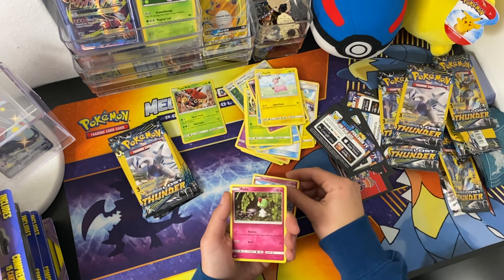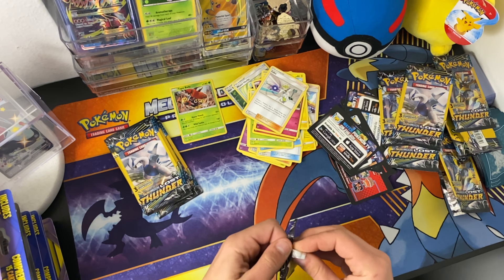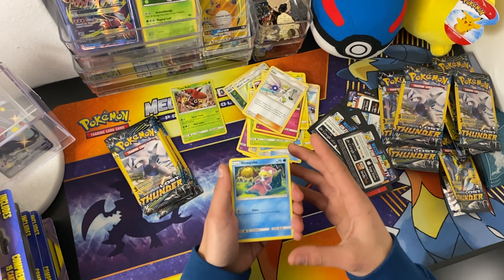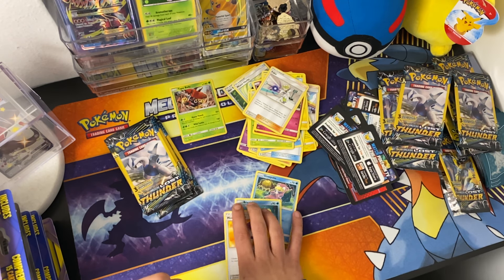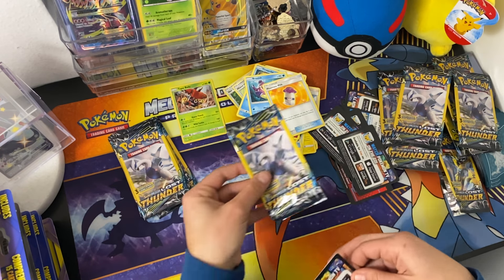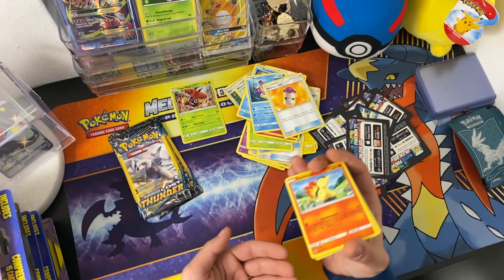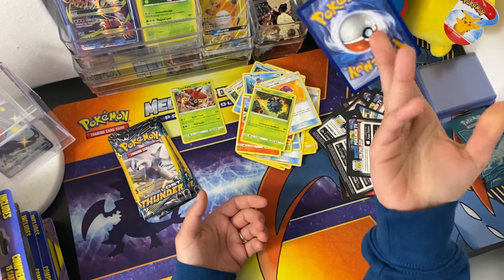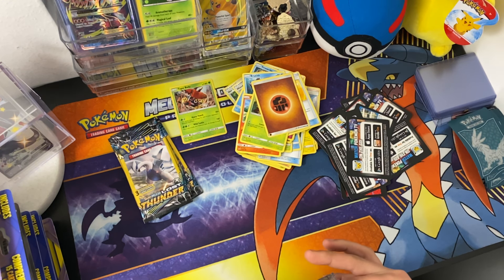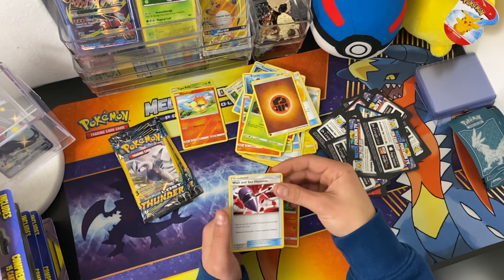Tata, Snooba, Raltz, and a Baba. I would say not very good pull rates so far. Slowpoke. We got a Cyndaquil, a Pinecone, and then Energy. Cyndaquil, Reverse Hollow, and a Wait-and-See Hammer.